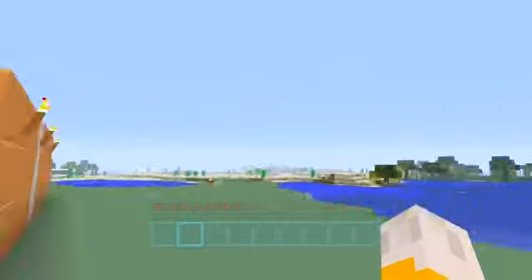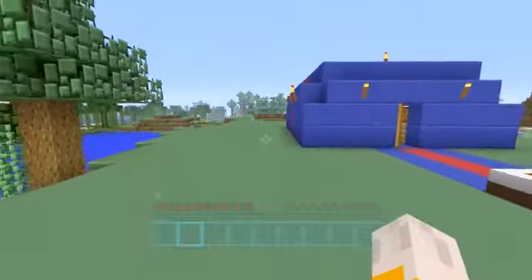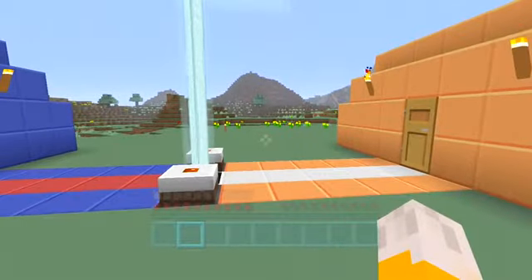What that means is that if I push in one direction — if I push left, I look right. And if I look right, I look left. And if I move to the side, I move in the opposite direction that I push to. So rather than seeing Minecraft like this, I am seeing it like this.